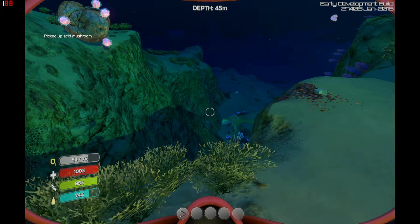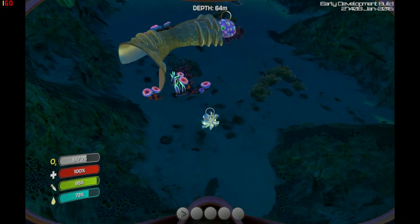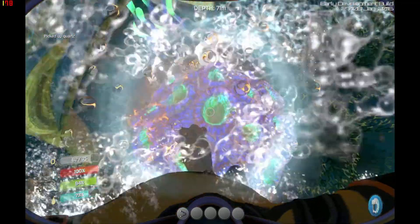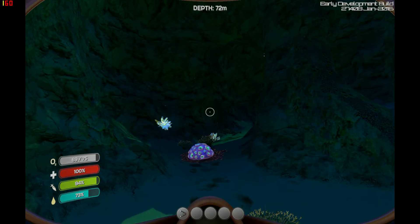Let's grab an acid mushroom. Quartz crystals. Crash powder is found from some sort of suicidal fish — I'm not sure what they are called off the top of my head, but they will swim towards you and then explode. You usually find them in caves underground.